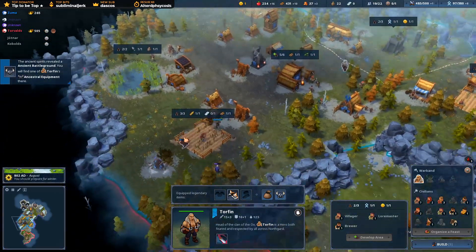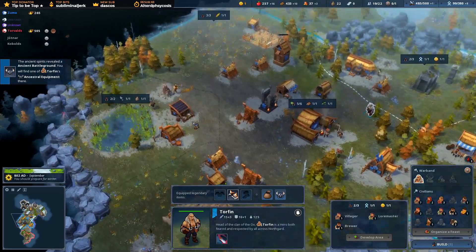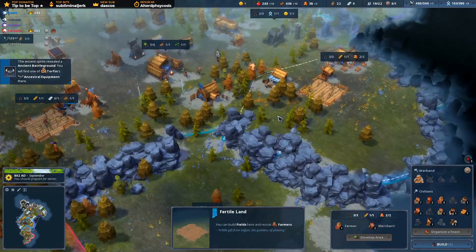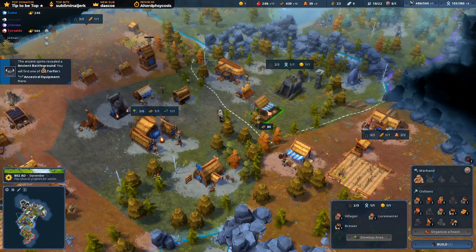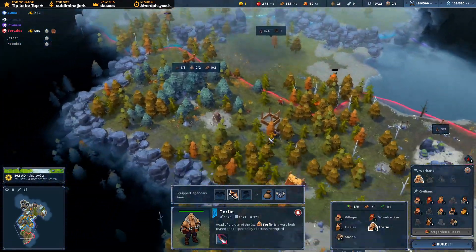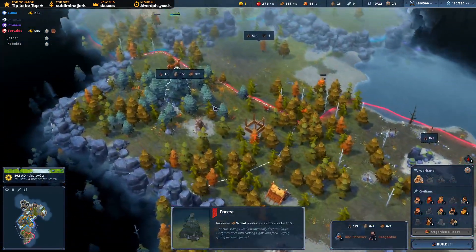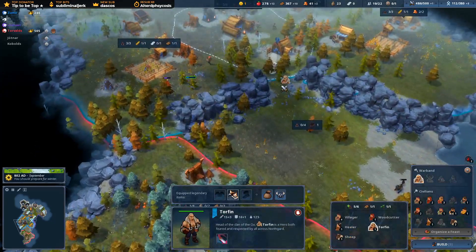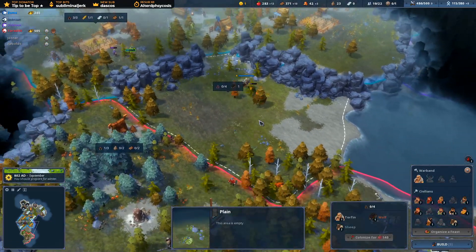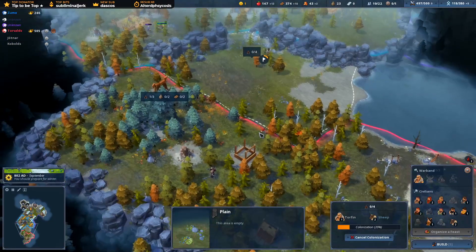We've got quite a bit of wood, which is good. I need crowns. I need to start building. Let's put that there. Oh, what? Calm down. I need this. Oh, they've actually tried to get it. Mine. These sheep are mine.